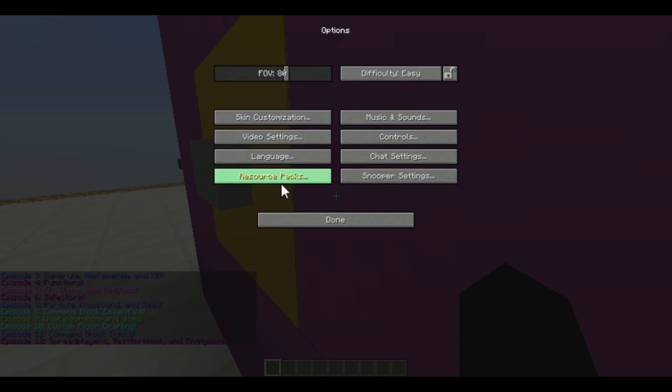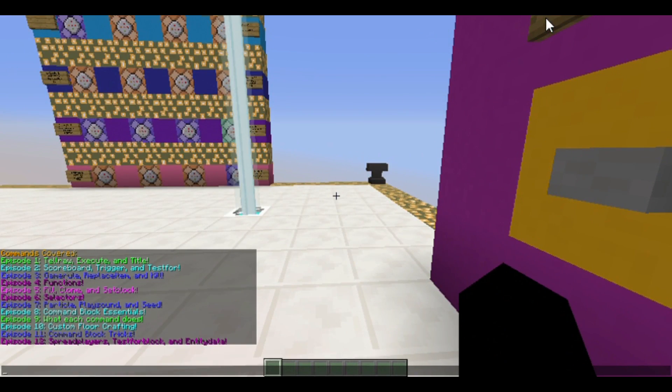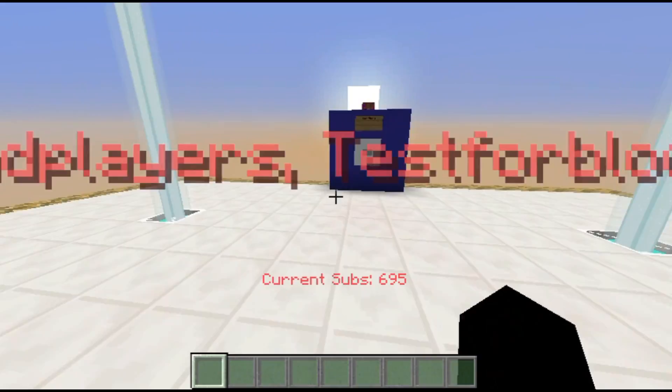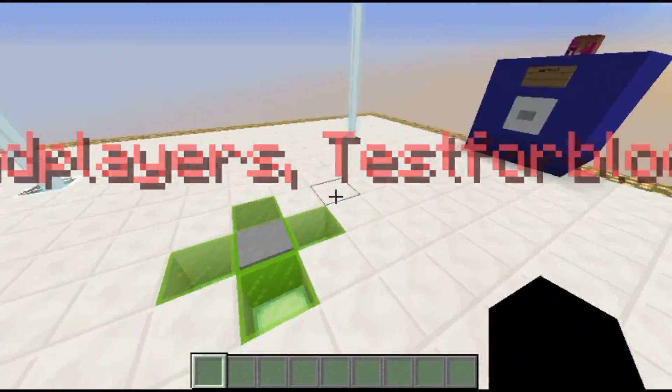I don't know why I can't make my GUI scale normal, so give me just a minute — I will cut back in just a sec. Alright, now that this is working, I can go ahead and start covering these commands. The first command we're going to cover is the spread players command.